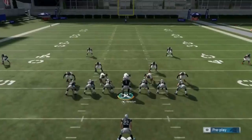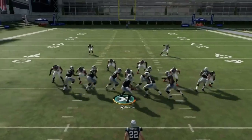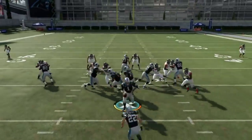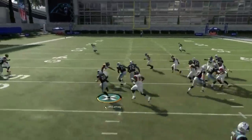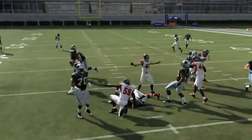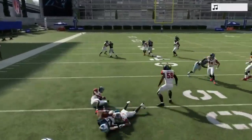Next up, we've got the halfback counter. Counter plays are some of the best run plays in the game. I'm just going to wait to see what that defensive end does — that basically dictates where I run, and I'm getting a guaranteed 10 yards pretty much every time. Read that end: if he hesitates, take it outside for an easy 10 yards. If he crashes outside aggressively, take it inside. Counter plays can be found everywhere and they all run pretty much the same way.